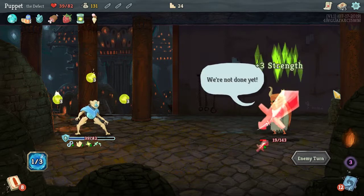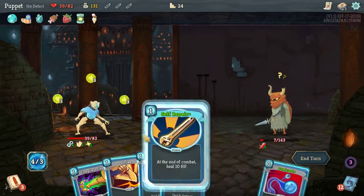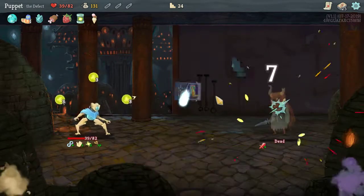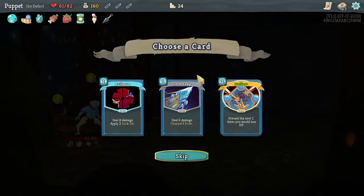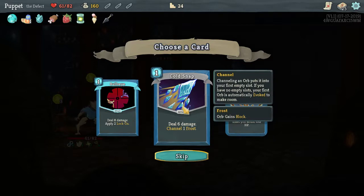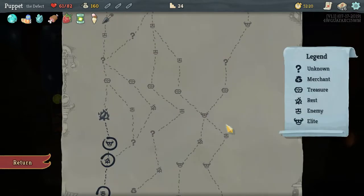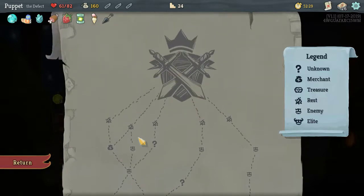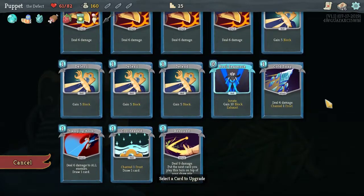He's going to take a bunch of damage from my Lightning orbs — he is toast. Let's get Self-Repair up so we'll heal before combat's over. Card reward: every time you play three attacks in a single turn, gain one Dexterity. Lock On: targets receive 50% more damage from orbs — that's pretty good. Cold Snap is decent. Buffer: the next two times you lose HP — that saved my life before. Let's take that. I may not actually need to rest; I might be okay to hold off and continue up.